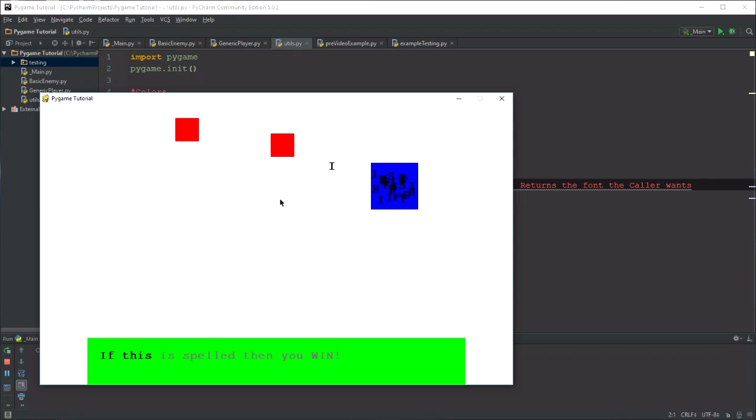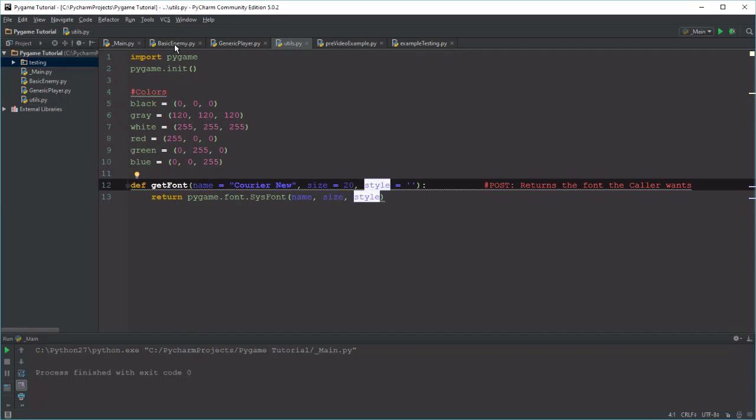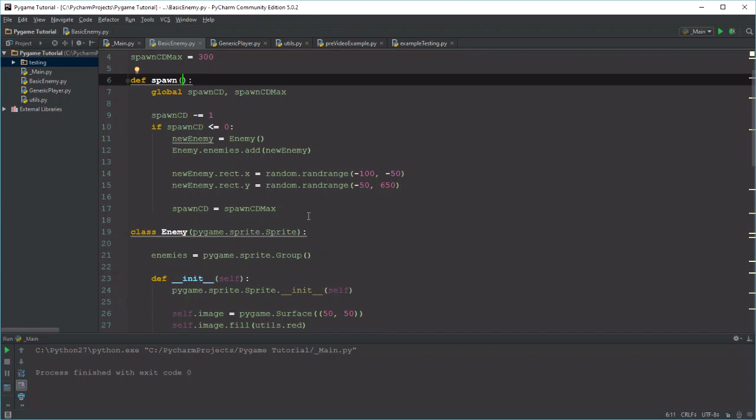Now all we have to do is get some kind of health bar for these enemies and a score display — we'll probably put it in the top right or top left corner. We could even have the scores follow us around. Let's try and win the game by filling out the spelled message. We fixed up those three little issues that are going to improve the quality of the game.